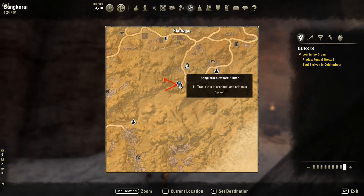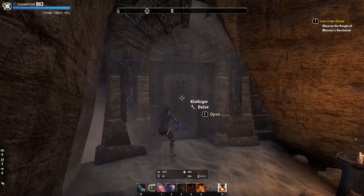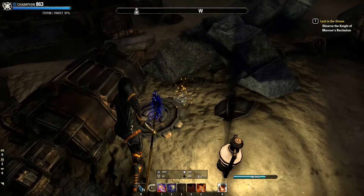Kolejną strefą jest Bangkorai, w którym to musimy odnaleźć Delve o nazwie Klazgar. Kiedy dostaniemy się do środka, to biegniemy w to miejsce i podnosimy Right Arm.